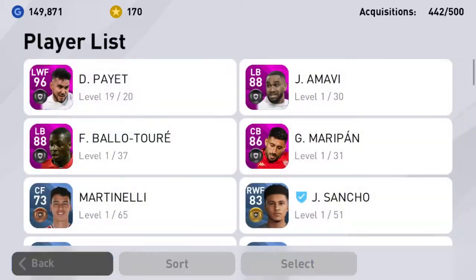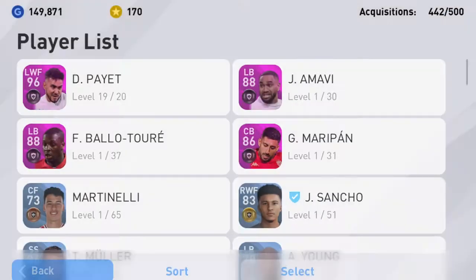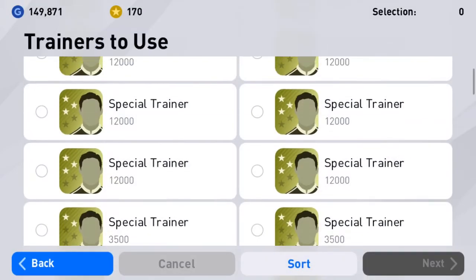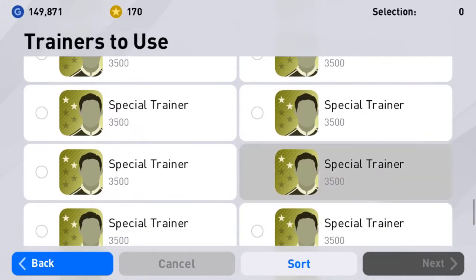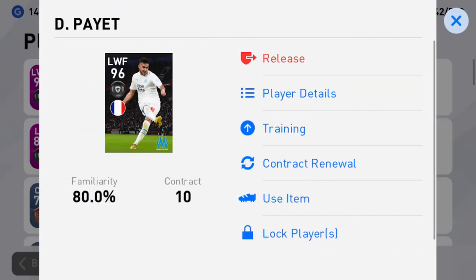How much does he need? Player details — he needs 1600. So I can use one of the small scouts. Where are my small scouts? I'll use one of the 3500 scouts. All right, now he's maxed out — let me just look at his stats.